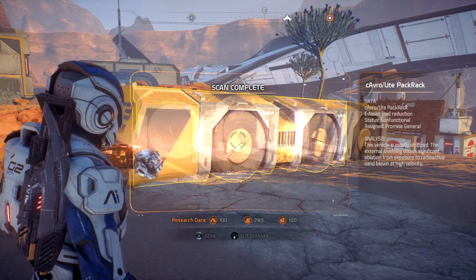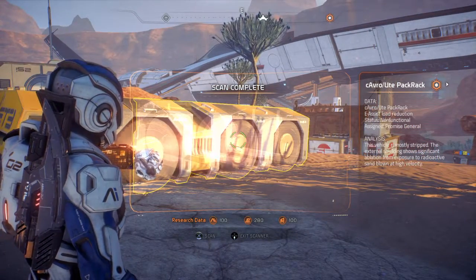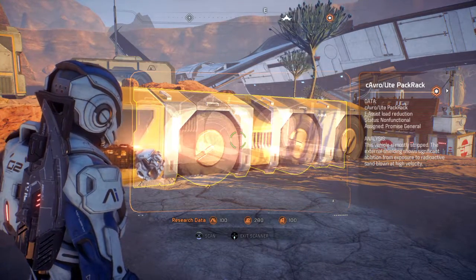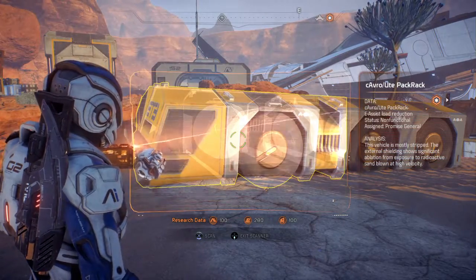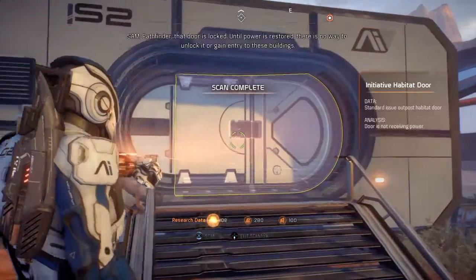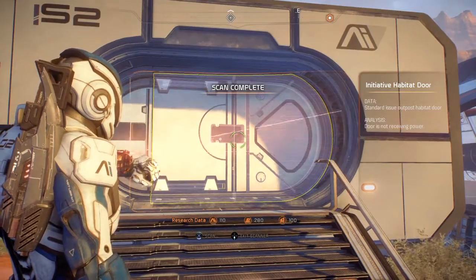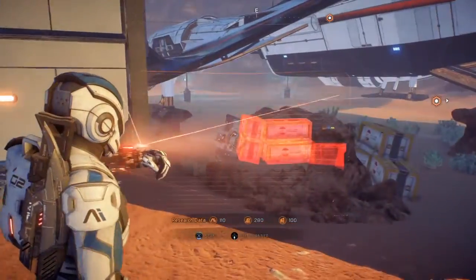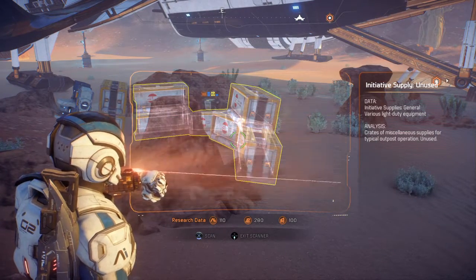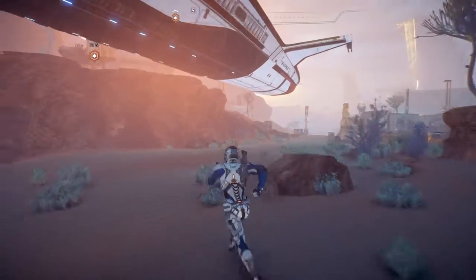Scanning an Avro-Utay pack rack — E-assist load reduction, non-functional. This vehicle is mostly stripped; external shielding shows significant ablation from exposure to radioactive sand blown at high velocity. Another door — inoperable, too long in this environment without power. Standard equipment — that's all they had to give them. Initiative supply, unused — miscellaneous supplies for typical outpost operation, unused.